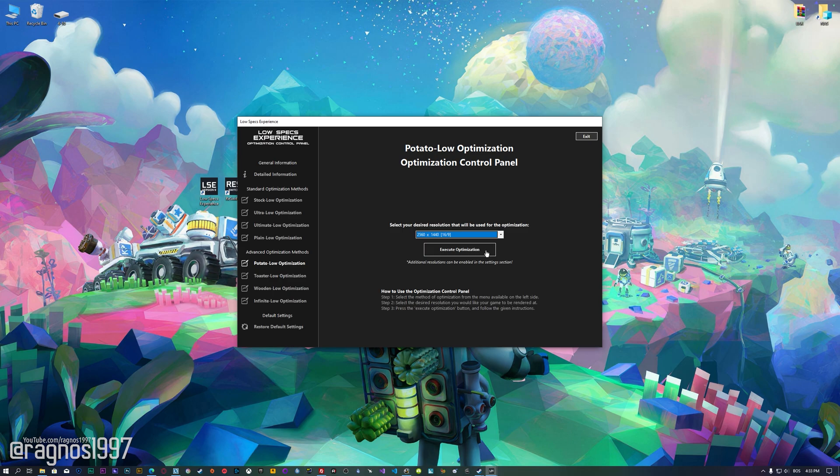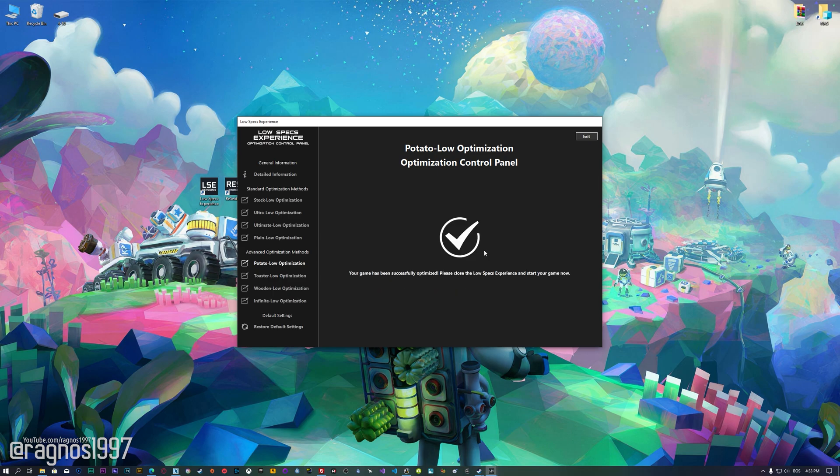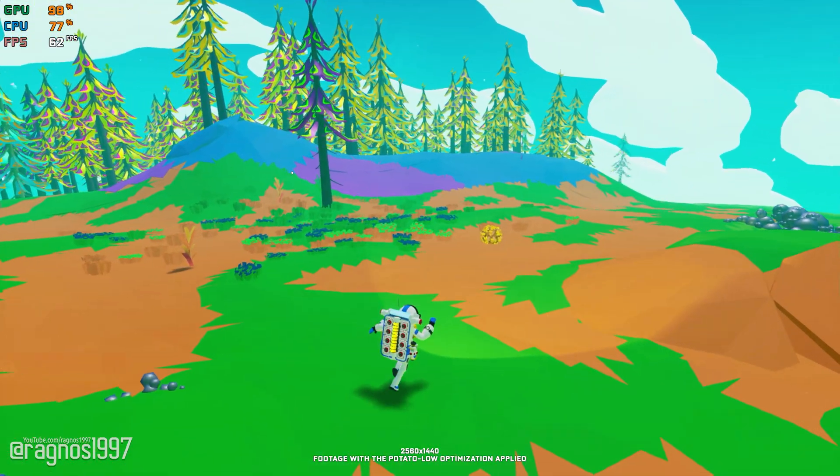Once you decide which optimization method and resolution you are going to use, press the Execute optimization button and then start your game. Also, if you are not satisfied with what you see, you can always restore your game to default settings by choosing the Restore Default option.